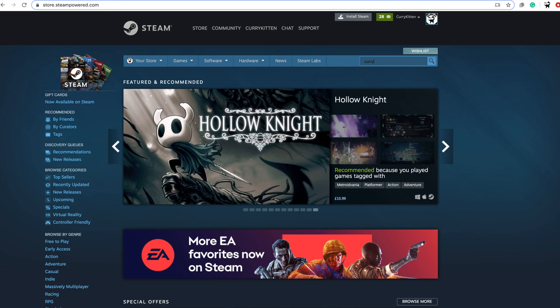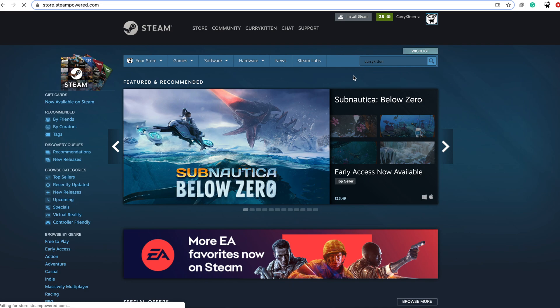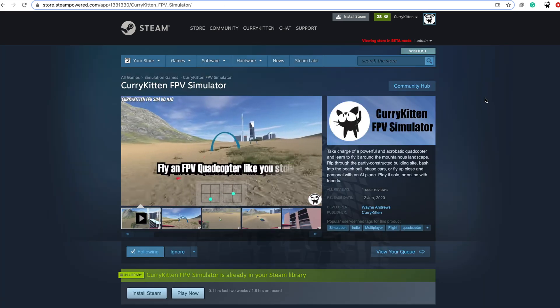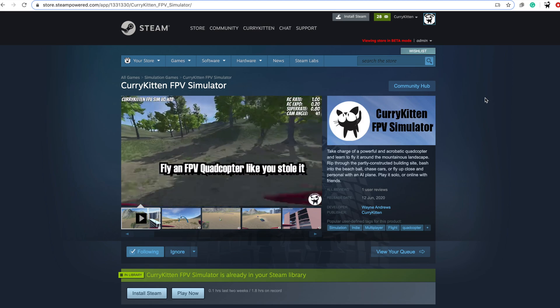Hello everybody, this is just a quick sim update. As you probably worked out from the thumbnail, the sim is now available on Steam. You can get it at the address I'll put at the bottom. It's almost the same version — just a couple of very slight textual changes because Steam didn't like some of the original content.